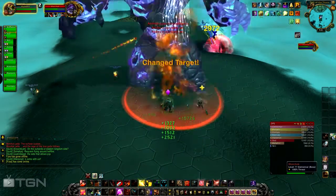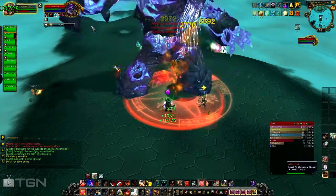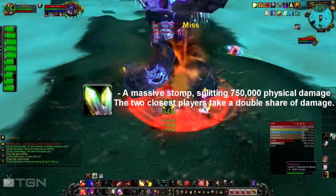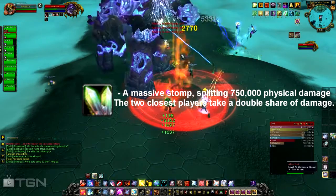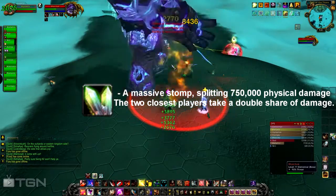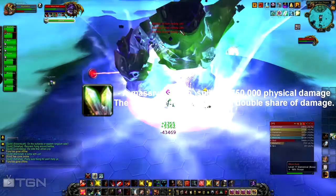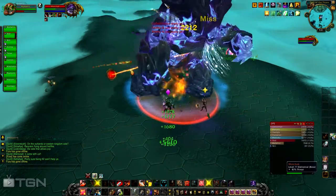Another ability is called Stomp — he raises one leg and slams the floor, dealing 750,000 physical damage in 10-man, with more damage in 25-man. The two closest players, which are the tanks, take a double share of that damage.